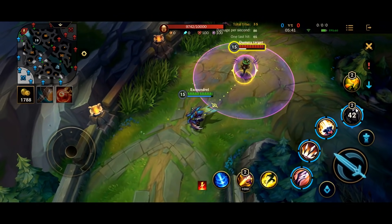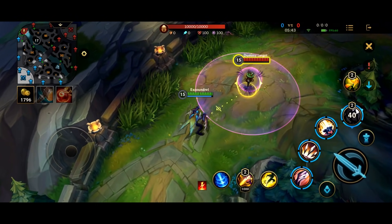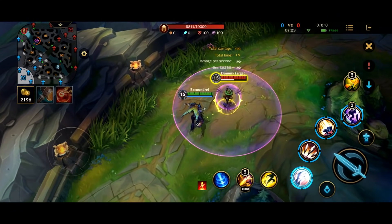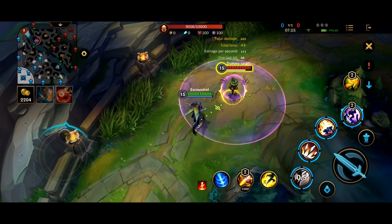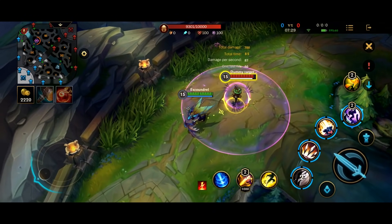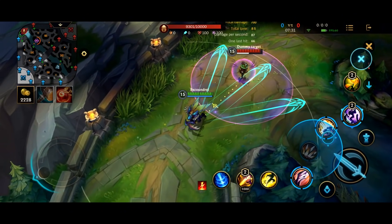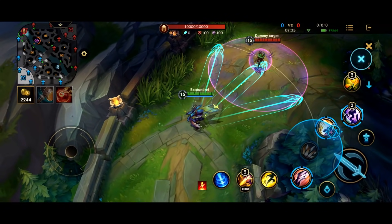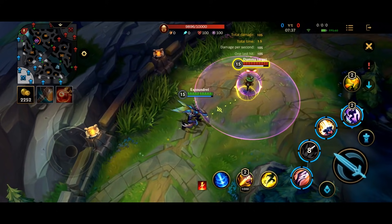Now we have evolved the rest of our abilities — let's go through them one by one. When you have Kha'Zix's evolved first ability, it refunds part of the cooldown when you attack an isolated target. So you're dealing extra damage and refunding part of the cooldown when you deal extra damage like this. His evolved second ability gives him 2 extra spikes, and it slows them on contact.